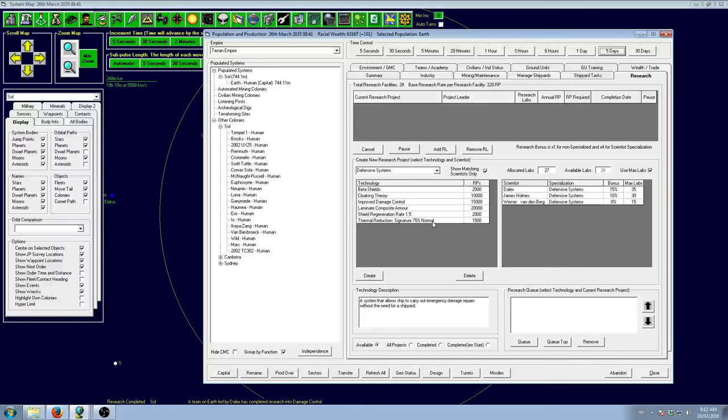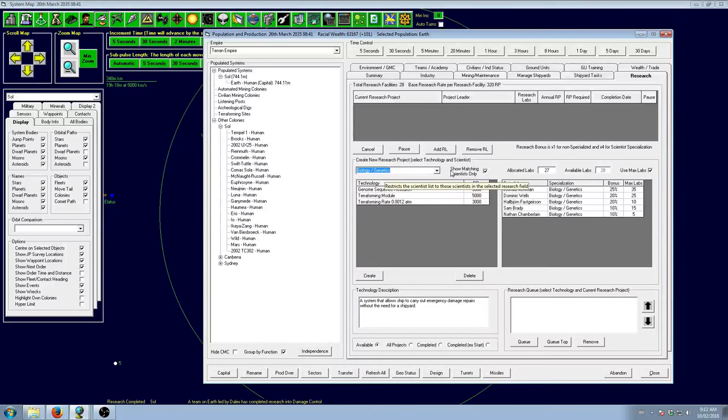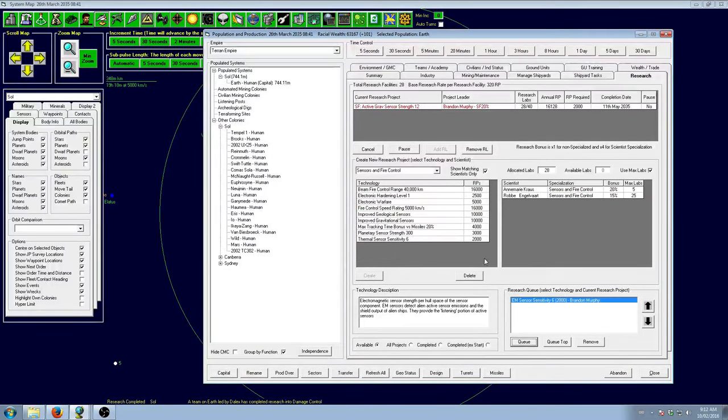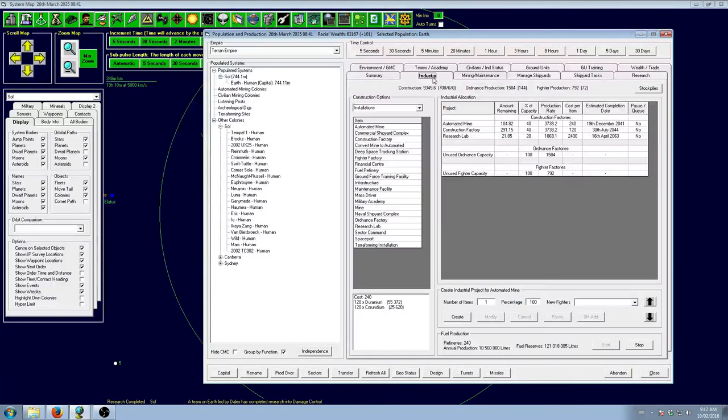Damage control research is done — that's very important technology to have. We're not going to be using it on these frigates because we just don't have the tonnage for major damage control, but we'll get a tractor beam so that if anything loses engines we can get a tug out there to drag it home. We'll also get a few more levels of sensor strength, electronic warfare, and tracking because the tracking speed is a bit slow.